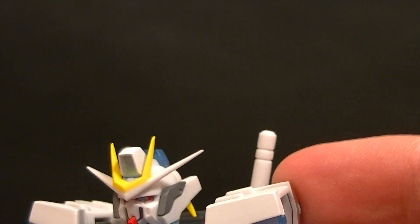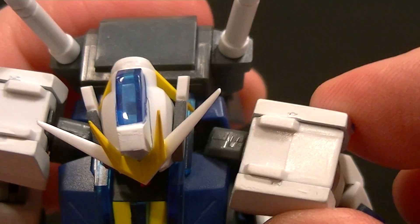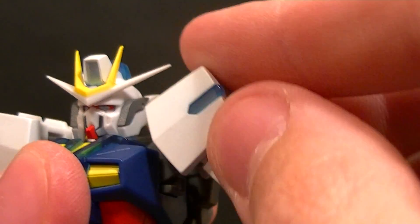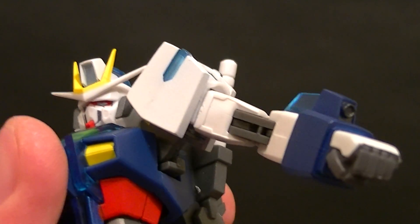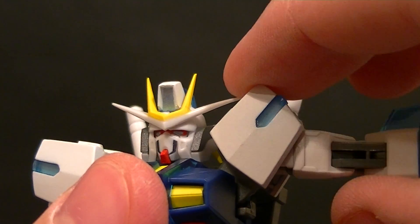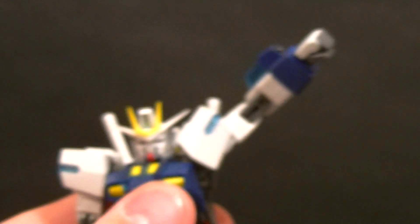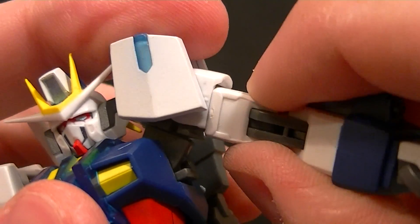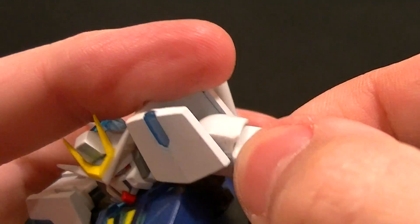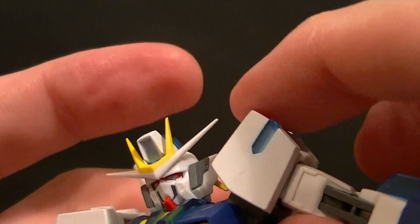As far as the shoulders go, we have a butterfly joint, and there's also a hinge built into there, so we actually get a double hinge for the shoulder — one hinge there and then another hinge there. You won't have any trouble posing this guy at all. The shoulder is articulated independently, which is pretty nice. We also have a bicep swivel built in — it's a little stiff so be careful, but it's there and gives full range of motion without bumping into anything.